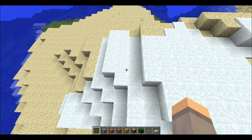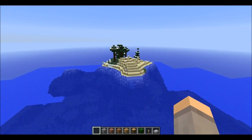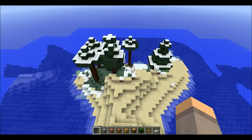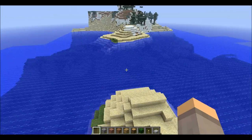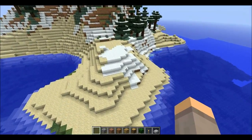You start off in this snow biome with a little bit of a beach, and you go over here. There's nothing really over here, but there's a little island that you could make a little house on, with some sheep. There's actually all different colors of sheep — brown sheep, black sheep, and white sheep.